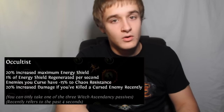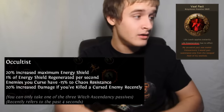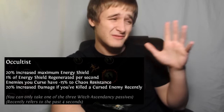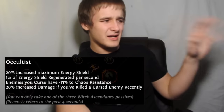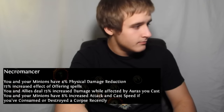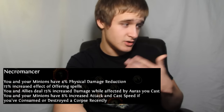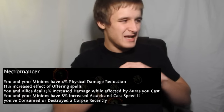Occultist: 20% increased max energy shield, pretty good; 1% of energy shield regenerated per second — energy shield, not life regen, not converted over, so this works with Vaal Pact, that's insane; enemies you curse have minus 50% chaos resist — I'm starting to read this stuff and it seems better than the actual expanded trees themselves; 20% increased damage if you've killed a cursed enemy recently. The Occultist is bonkers. Elementalist is cool, but the Occultist is way cooler. Necromancer: you and your minions have 4% physical damage reduction, like 1 endurance charge; 50% increased effectiveness of offering spells; you and allies deal 50% increased damage while affected by auras you cast; you and your minions have 8% increased attack speed and cast speed if you've consumed or destroyed a corpse. Necromancer — not that intriguing. Occultist — definitely intriguing. Elementalist — it's okay.